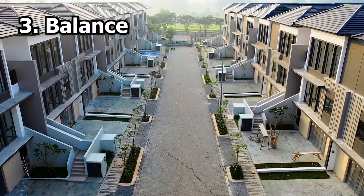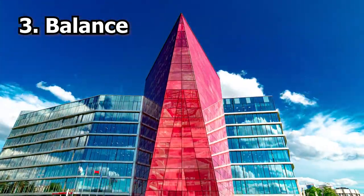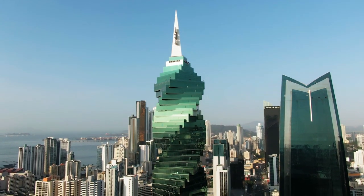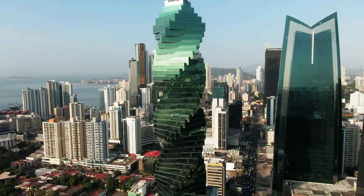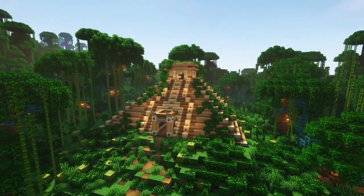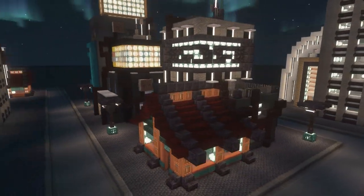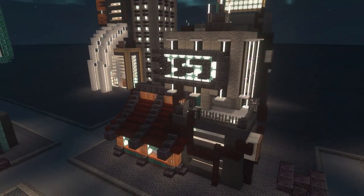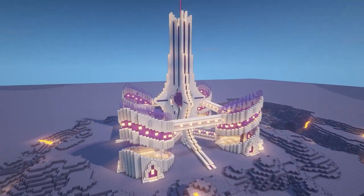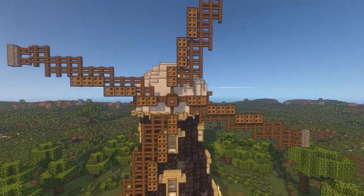Balance is the distribution of visual weight within a building. It's achieved through the use of symmetry, asymmetry and radial balance, and helps to create a sense of stability and structure. In Minecraft, you can use balance to create aesthetically pleasing buildings that have a sense of solidity, shape and purpose, with evenly shaped windows and doors and a balanced distribution of materials and colours. Balance is what adds a sense of looking right to a build, where everything feels like it's in the correct place.